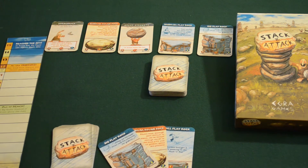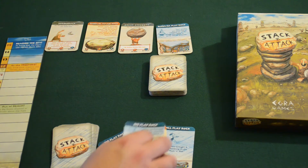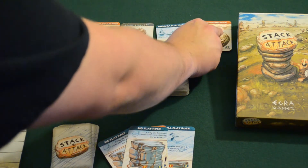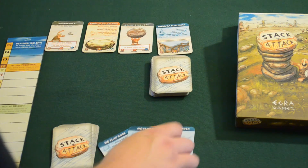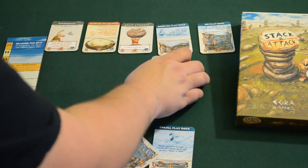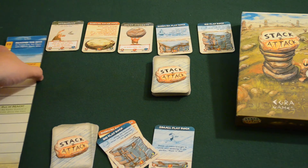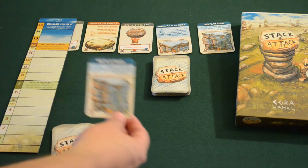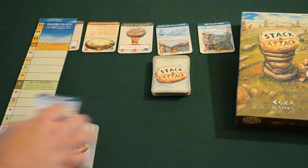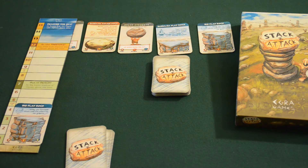If we decide to buy something for the cost of the card, we can actually put it into our discard pile and replace it with the latest and greatest card from the top of the deck there. I'm going to go ahead and reset this. I don't actually want to buy things on my first turn — I'm going to use my action points to actually start my tower out. So the first thing I'm going to do is take my big flat rock and play it for three, putting it right here on the base of my tower.